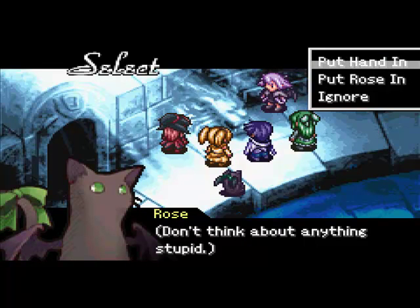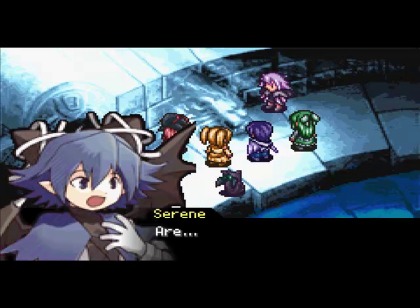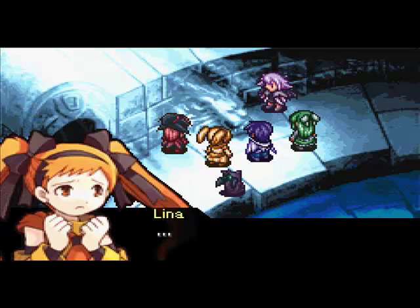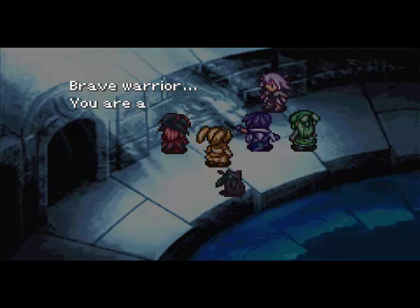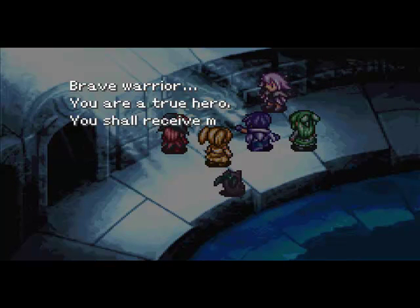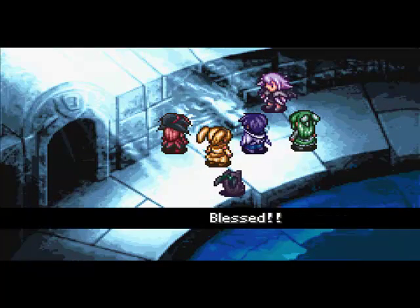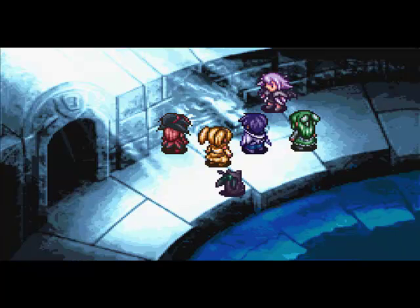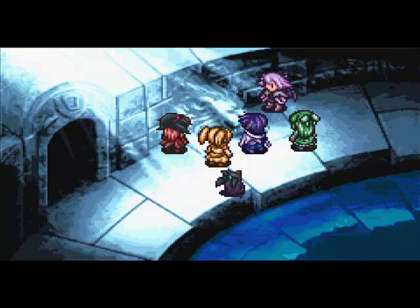Anyway, if you put Rose in, Ayn loses some HP when she scratches the shit out of him, and you lose Sierra Trust. But you get a Trust boost for everyone basically if you do this right. I am a true hero. I am totally a true hero. Anyway, most of my stats get a pretty happy boost and everybody loves you for it. So let's move on.